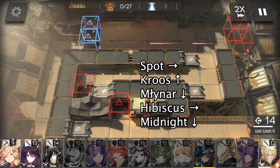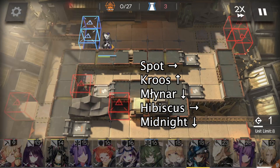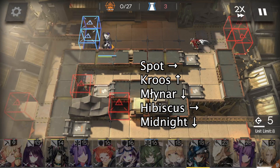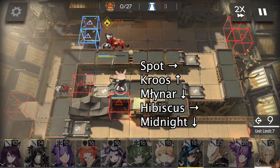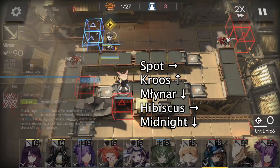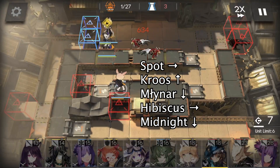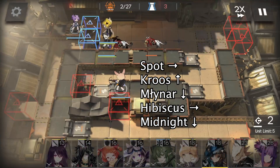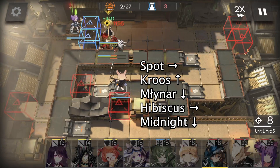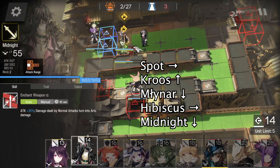First, we deploy Spot facing right. Then we deploy Cruz here facing up. This place is safe because it won't be attacked by enemies. Then we deploy Miner facing down. When we have enough DP, deploy Hibiscus here facing right. And finally deploy Midnight facing down.